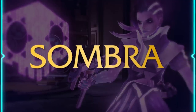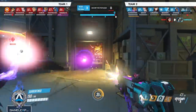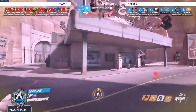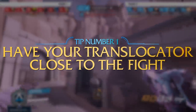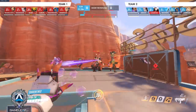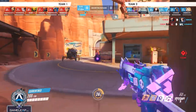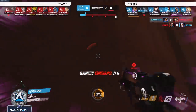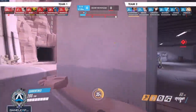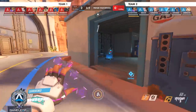Moving on to the last character on our list, we have Sombra. She's a flanker, a harasser, and a playmaker all wrapped in one — incredibly difficult to play, especially in ranked. The first tip is that you need to have your translocator in a place that doesn't completely remove you from every fight. The biggest mistake most Sombras make is putting their translocator 30 seconds or more away from the fight. You cannot be gone for this long. Sombra is all about uptime — you need to be contributing to the fight and building your ultimate, and not leaving your team in a 5v6.